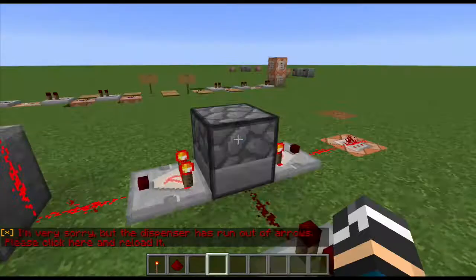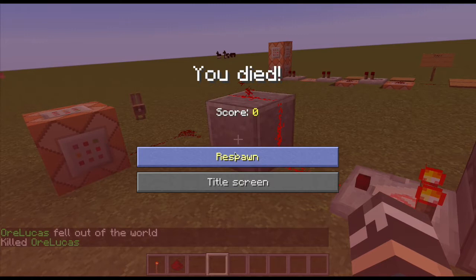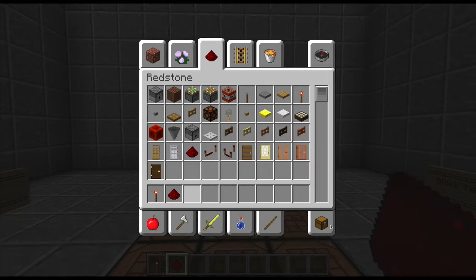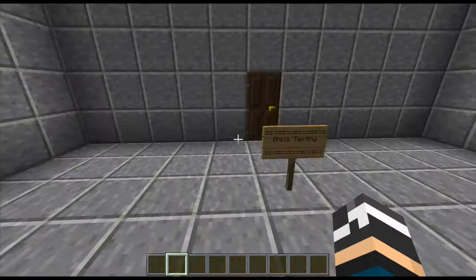When the dispenser runs out of arrows, it'll say 'I'm very sorry that the dispenser ran out of arrows, please click here to reload it.' It'll change your game mode to creative. Every time you die, you lose 5,000 points. Should it be that you get 5,000 points for the first kill? I think yeah, that's how it's going to be.